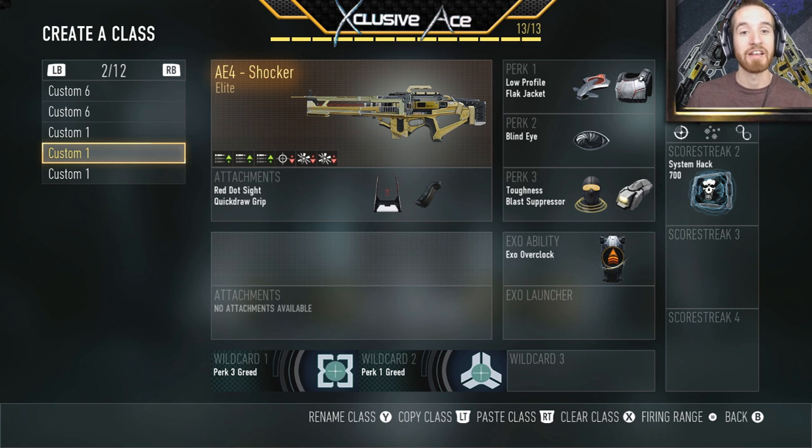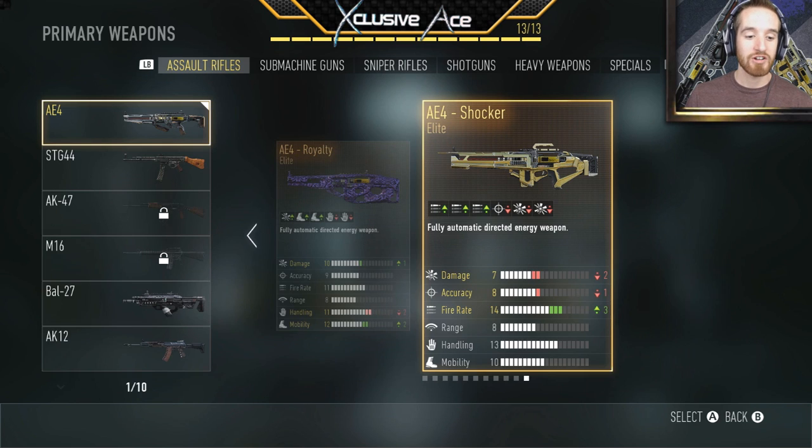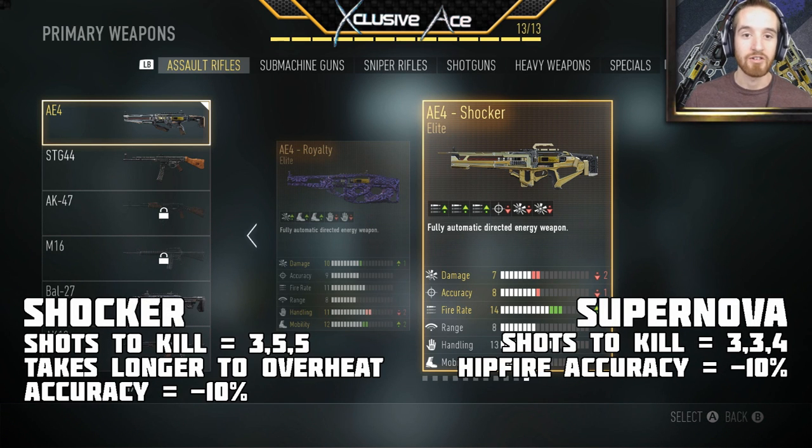The worst variant is actually an elite variant called the Shocker. The stats say it has increased fire rate and decreased damage and accuracy. The fire rate for the AE4 is not actually the rate at which the gun fires — it's how long it takes to overheat. So this gun takes a lot longer to overheat but it doesn't fire any faster.